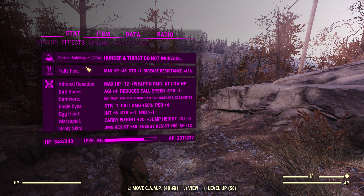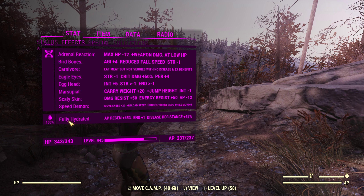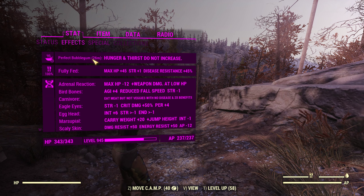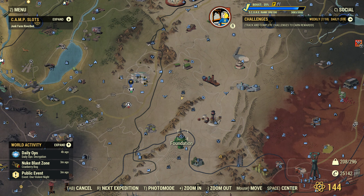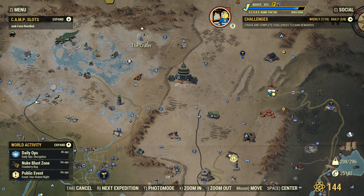For the mutations we are using Adrenaline, Reaction, Bird Bones, Carnivore, Eagle Eyes, A Cat, Marsupial, Scaly Skin, and Speed Demon. We are of course always fully hydrated and fully fed because we are always on Perfect Bubblegum. Perfect Bubblegum is amazing - it's one hour where you have no hunger or thirst for 60 minutes. You can get these for 75 gold at Foundation or at the Crater - 75 gold, it's nothing.